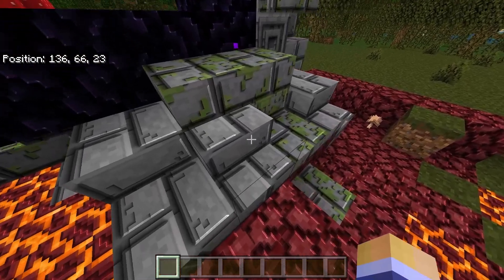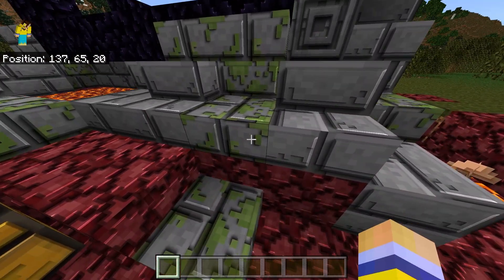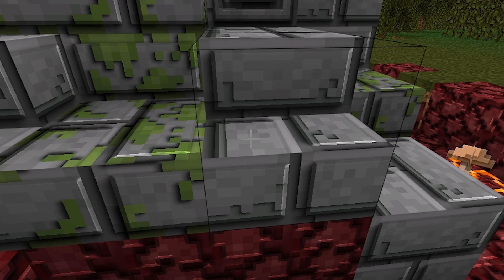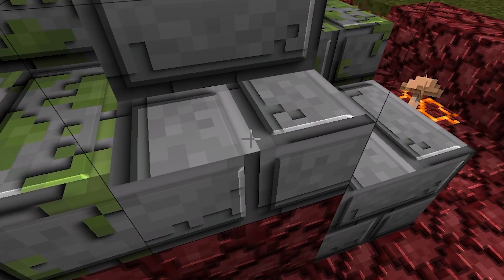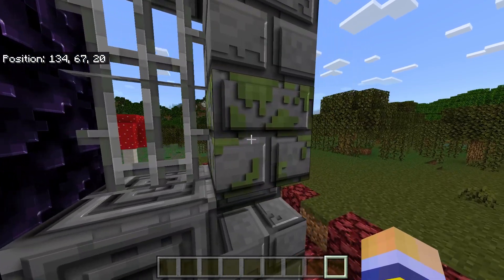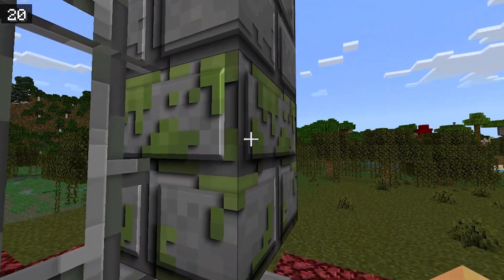If you look at all these different blocks, they look much more 3D and much more realistic. Now this is all done by shading on the blocks — they're not actually 3D, but it's all done by shading to give the illusion that it's truly 3D. And by far, this looks so cool — just look at that block right there.